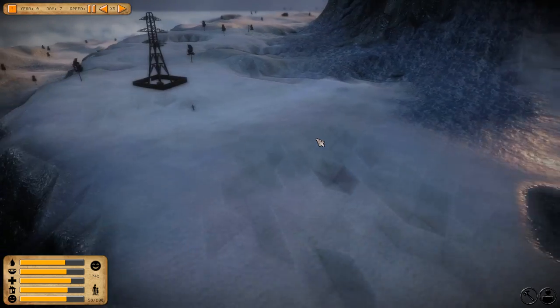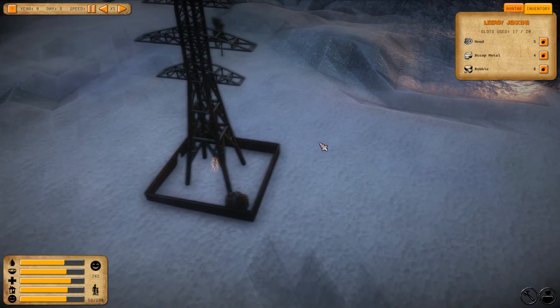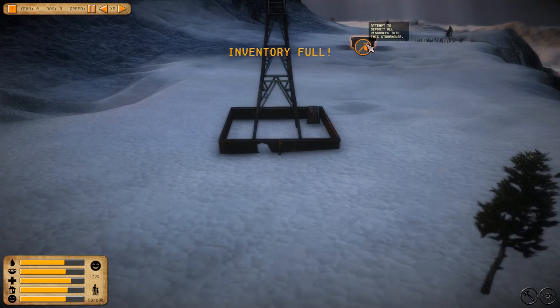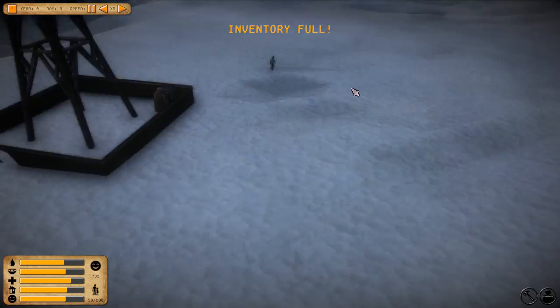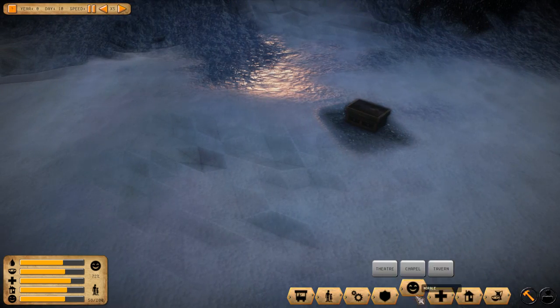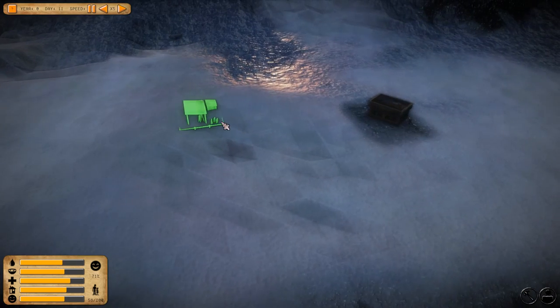We're going to salvage this and let that guy do it. Once he's done, I'm going to have him come back and drop off everything at this building, drop off the resources. Then once that's done we can create a scavenger's hut. Oh, we got the resources — now we're going to put the scavenger hut here.